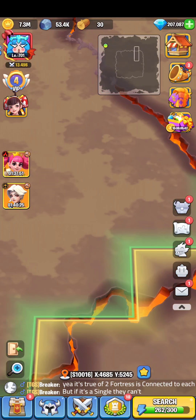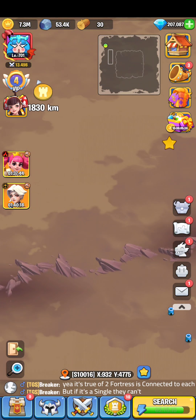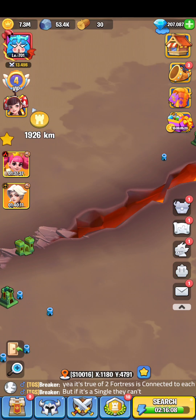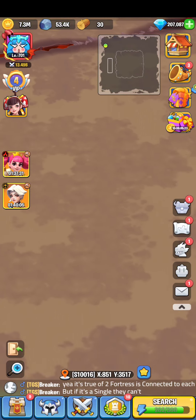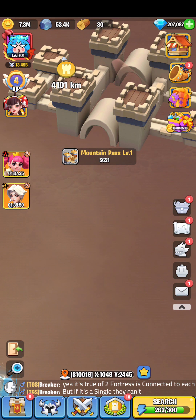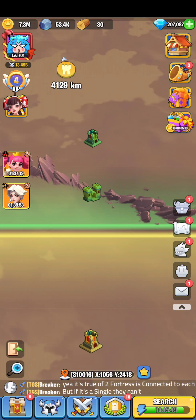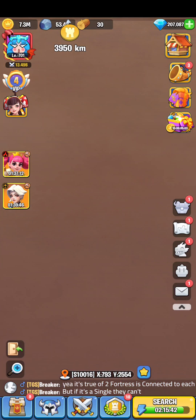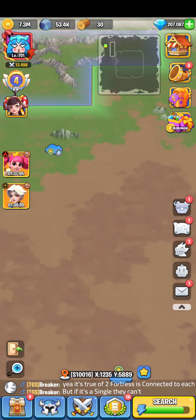The best part about gate passes is this: if you have the gate pass and any land is connected to it, the enemy is restricted from attacking that land too. For example, if the enemy takes the gate pass we're holding right now, we would not be able to attack this fortress or the left fortress either. So you can effectively control two fortresses just by holding one gate pass — it's all about strategy in Broken Land.